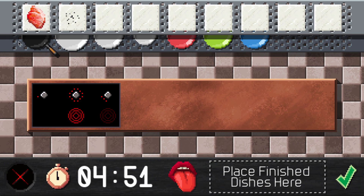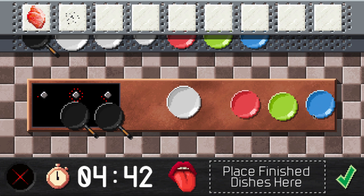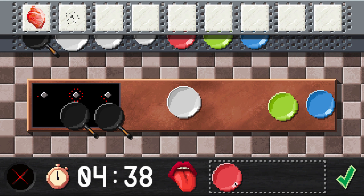I also tried out a couple of ideas from the Discord server, including adding a second rack for equipment, so you can now pull off as many pans as you need, and choose which plates you want to serve your dish on. Instead of having the plates fixed in the serving area, now you have to drag them there yourself, and once again I've added some tutorial text to make that clear.